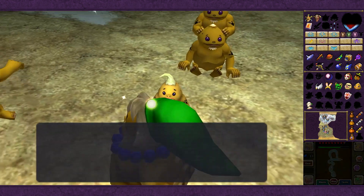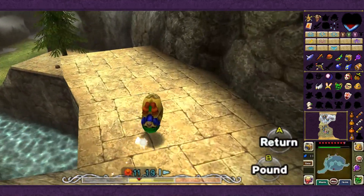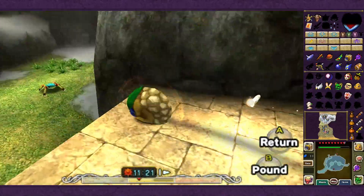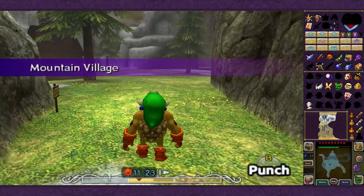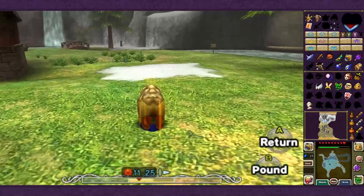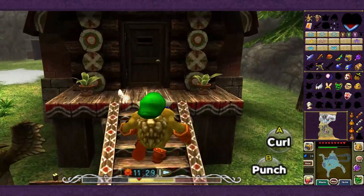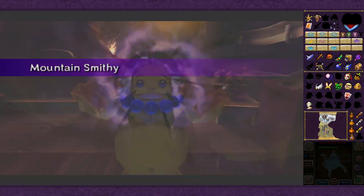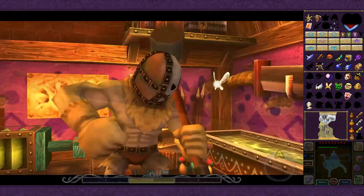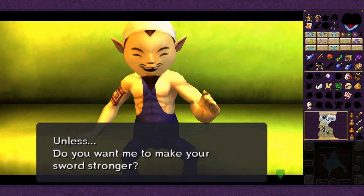This is why it matters that you do this before the end of the second day - because now we can give our sword to the mountain smithy and have them reforge it into a better sword. In order to get that reforged sword in time, we need to deposit it on the second day so we can collect it at sunrise on the third day. This is also why it matters that you do Snowhead on the first day, because you need a day for them to turn it into the razor sword, and then a day to upgrade it further. The final sword travels through time with you.